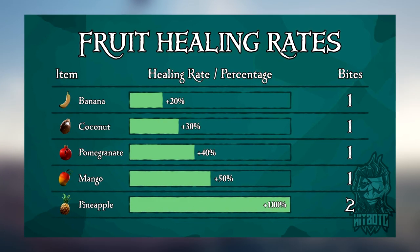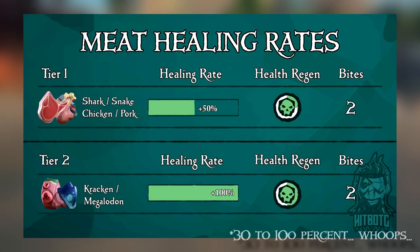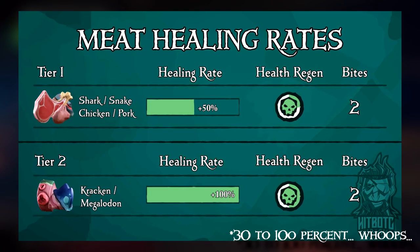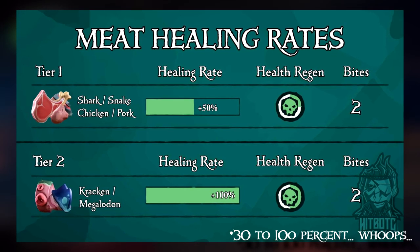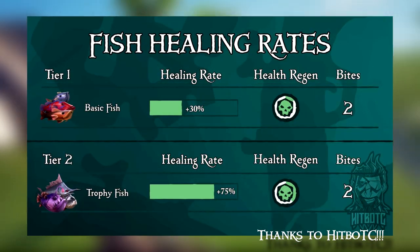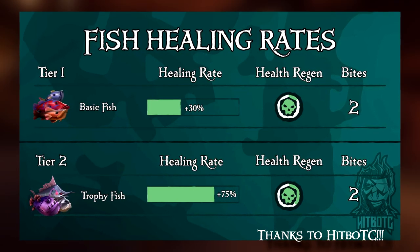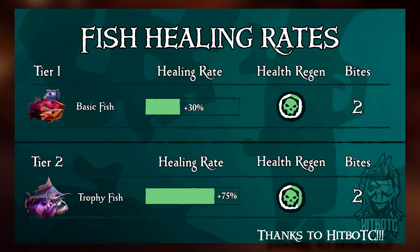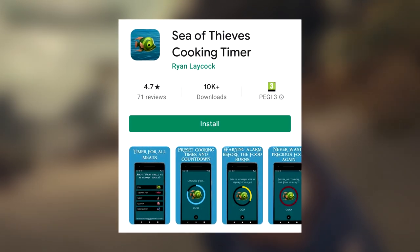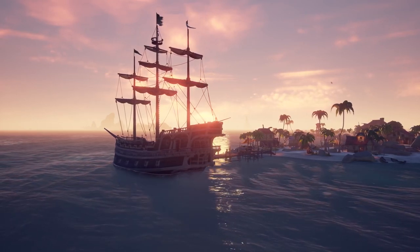Pineapples restore 100% health and give you two bites. Meat and fish give you 50%, have two bites, and grant overheal when cooked. Overheal kicks in when you haven't taken damage for 15 seconds and slowly replenishes your health — this will save your life in both PvE and PvP. Always prioritize any food over bananas and just use those for topping up. Carrying bananas into combat is a death sentence. Meat is available at any island, so hunt chickens, pigs, and snakes where possible, cook it while sailing, and download the Sea of Thieves cooking timer to never burn your food again.